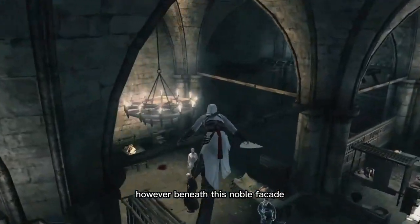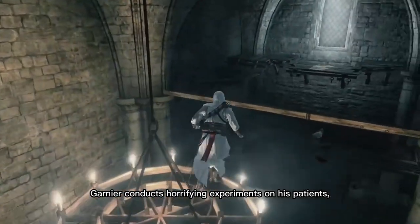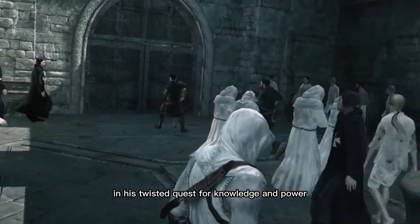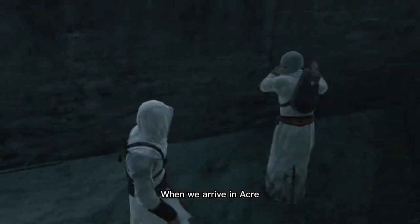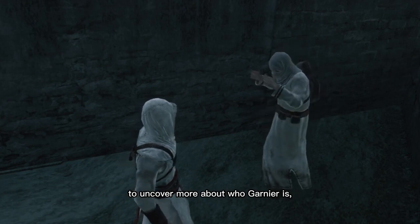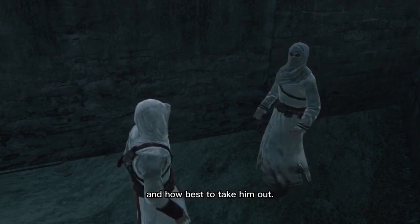However, beneath this noble facade, Garnier conducts horrifying experiments on his patients, using them as test subjects in his twisted quest for knowledge and power — or so we're led to believe. When we arrive in Acre, we need to perform an in-depth investigation to uncover more about who Garnier is, what he's planning, and how best to take him out.